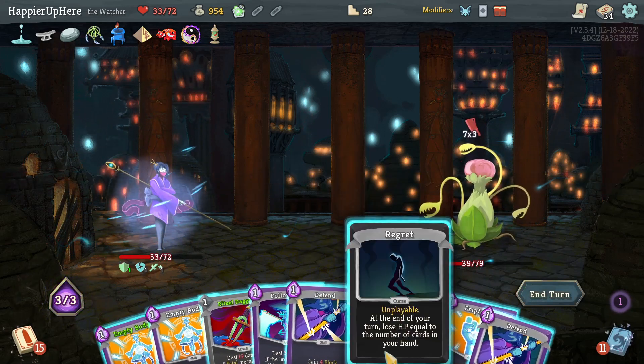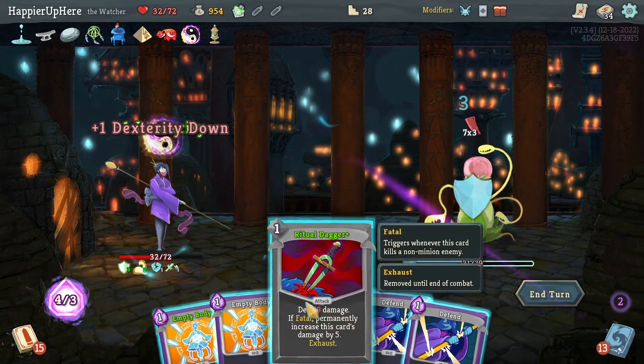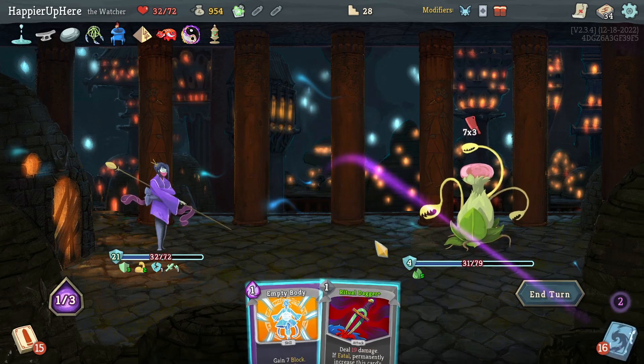Get rid of the Regret — Empty Fist, Follow-Up, Ritual Dagger. Actually, I think I'll defend here with Empty Body — 15 block, I need 21. With the additional block that's exactly 21.